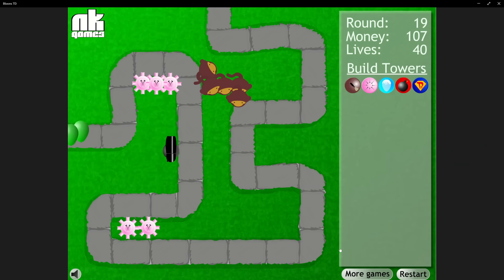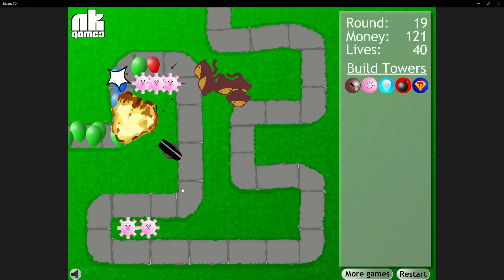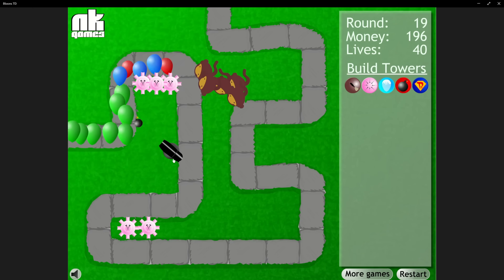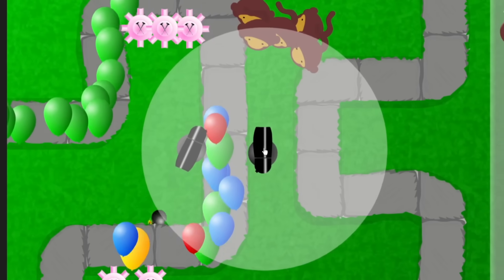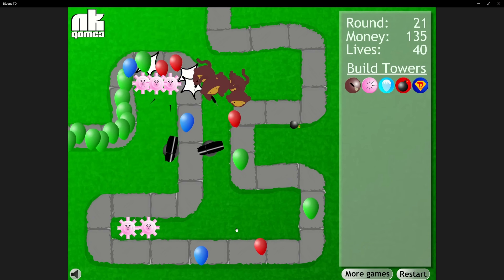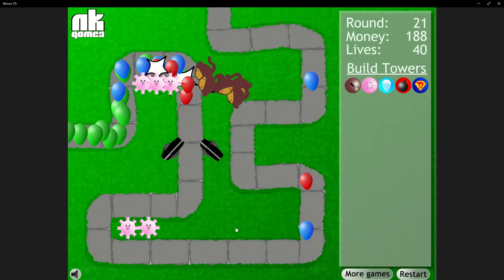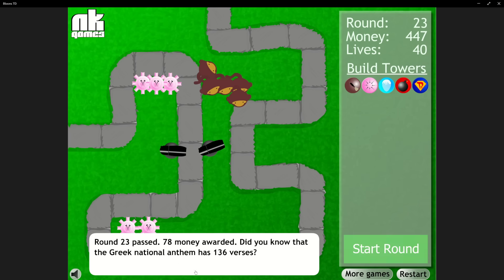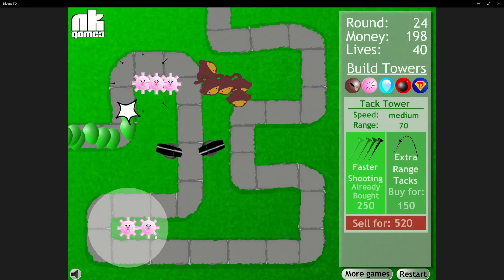With that money, we purchased a bomb shooter. This guy has tons of pierce and is an expert at popping dense packs of bloons, as his explosions can damage tons of them at a time. We saved for a second one, getting it in the middle of round 21. Once we picked up the bigger explosions upgrade on one of them, they started making a huge difference. We just had to make sure no single fast balloon got past our defenses, so we picked up faster shooting on the two tack shooters down bottom to make them more consistent.